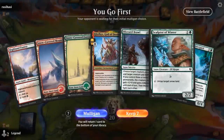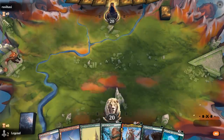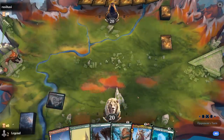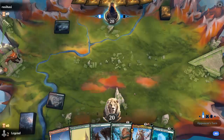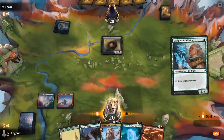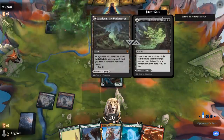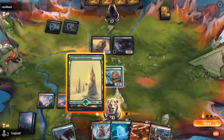We're on the play with a nice opening hand. Sculptor of Winter likes being in our opening hand — it's a pretty good 2-drop to ramp into a turn-3 Spirit of the Elderguard. We've already got Klothys and a removal spell to put something in the graveyard. Turn one Swamp into Sanitarium Skeleton from the opponent. Klothys can potentially clean up the Skeleton once it's in the graveyard. Opponent takes 3 from Agadeem into a Skyclave Shade.